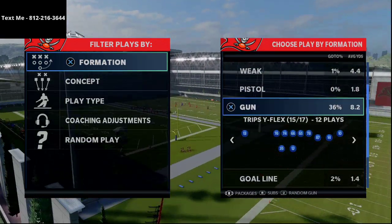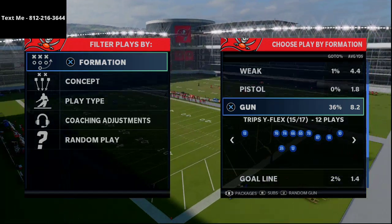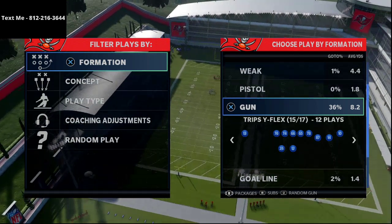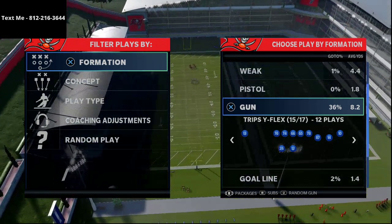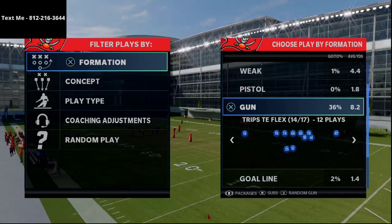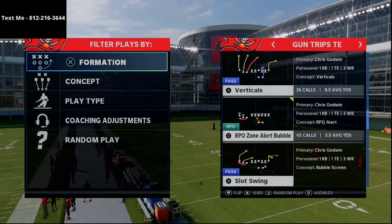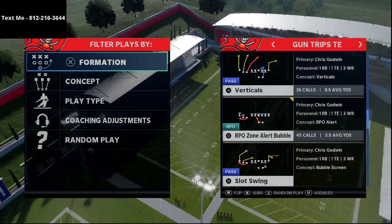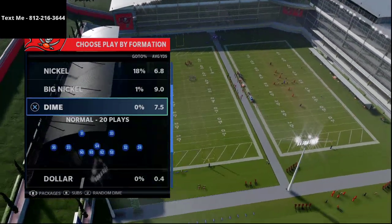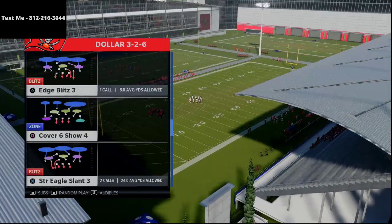If you've never been to my channel before, I do Madden 21 tips and tricks every single day — four videos every day on YouTube designed to give you route combos, defensive schemes, and blitzing setups. Today's tip comes out of the Trips Tight End formation using the play Verticals, and we're going to focus on the route to the inside slot receiver as a Cover 3 killer.